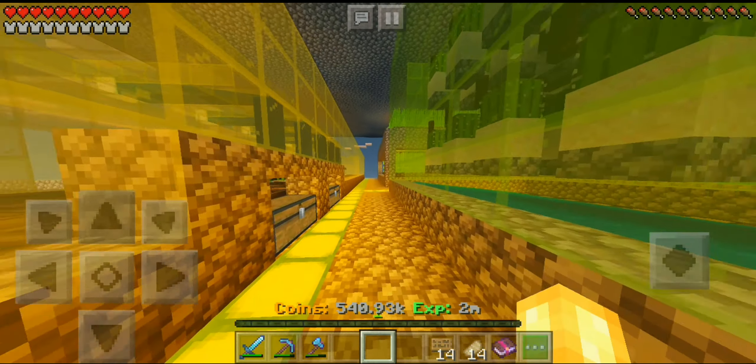Now let me show you the top part of the sugarcane farm, just to show you how easy it is to make. All you gotta do is build to a decent height, do eight blocks, and let it drop down — one, two, three, four, five, six, seven, eight — then let it drop onto a slab. The most expensive part was the hoppers; I spent maybe 100k on hoppers. Oh, there's a spider — okay, it's dead.